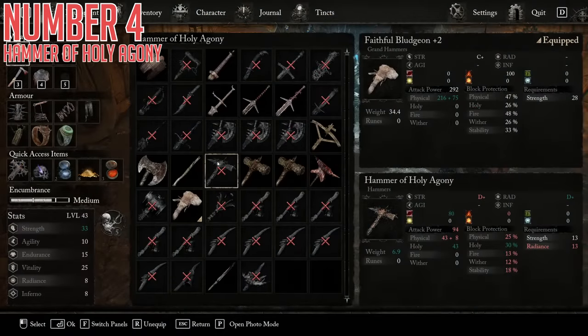Fourth up is the Hammer of Holy Agony. This is a regular hammer with D-plus strength and D-plus radiant scaling, so it is a nice mixed-stat weapon for you holy paladins out there. It has decent base damage between both physical and holy, and then also some bonus bleed status buildup on top of that, which makes it really tied together nicely.